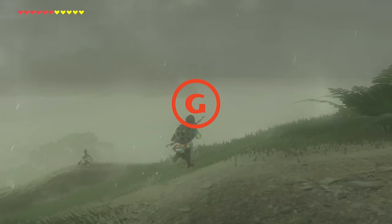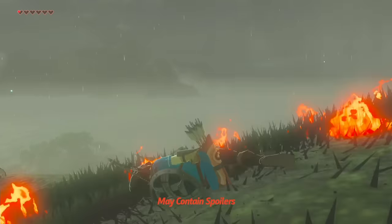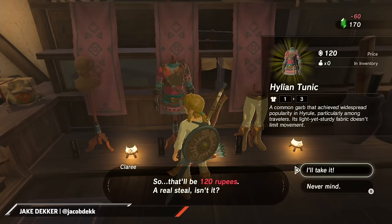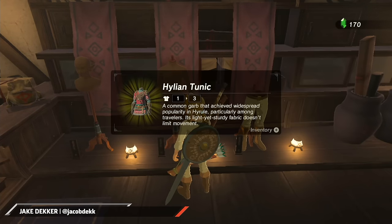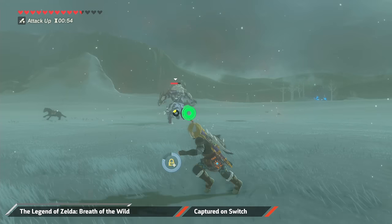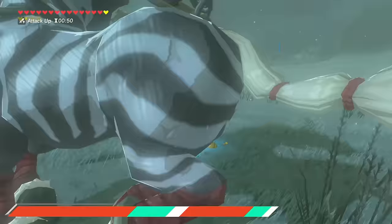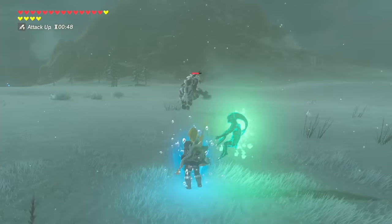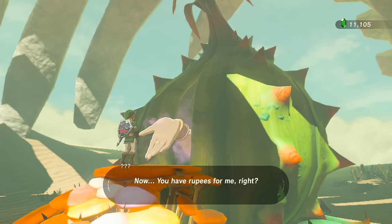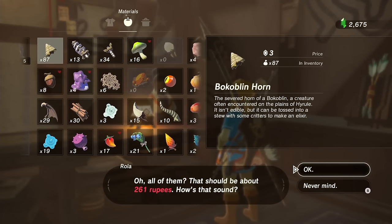Are you getting knocked down over and over again? Are you burning through fairies faster than you can say Triforce of Courage? Even after dropping a few Gs on a shiny new set of armor and investing in hearts, you can still get your butt kicked by some of the deadlier creatures that roam Hyrule. If this sounds familiar, it might be time to hit up the rest of those great fairy fountains. Keep in mind that these fairy fountains can get a bit pricey, so you might want to check out our money-making guide first.